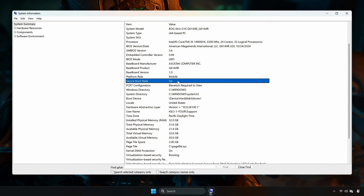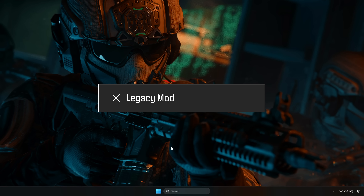Next, look for Secure Boot state — it should say 'on.' If BIOS mode is legacy or Secure Boot is off, you'll need to change those settings in the BIOS.